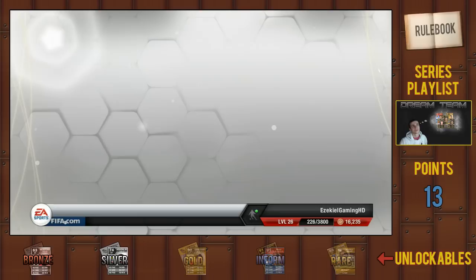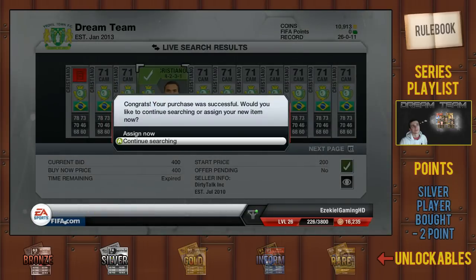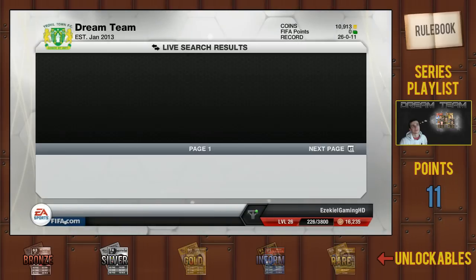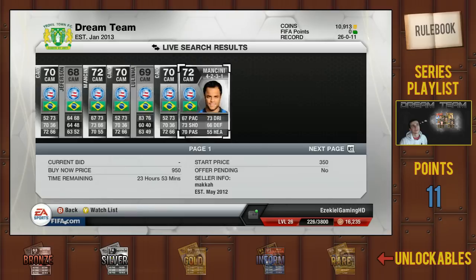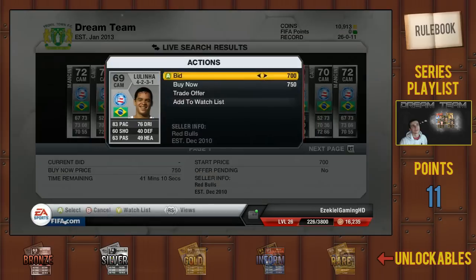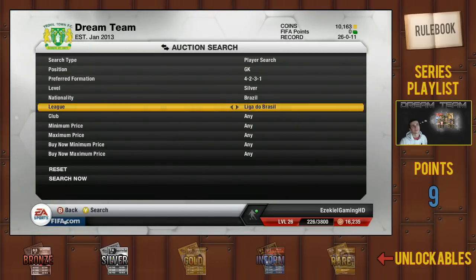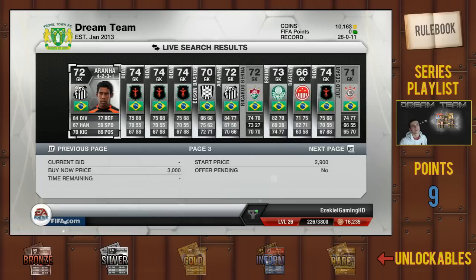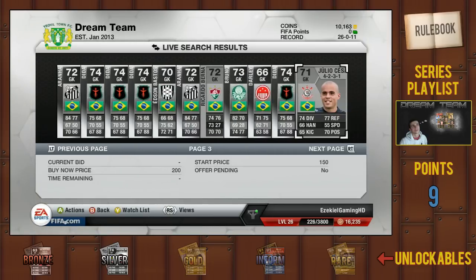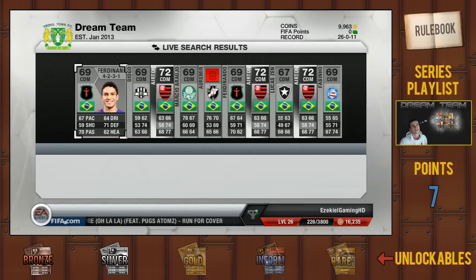I went to upgrade my team to silver and realised it cost 15,000 coins for that pack. I thought it was like 5,000 or maybe 7,500 coins, but it was 15,000. I didn't have that at the time so I had to buy all of my team with the dream team points in the bottom right corner. I had 13 points, and silver players now cost minus 2 points instead of 1 point, so I can buy 6 players with 1 point left over. I decided just to keep that 1 point.